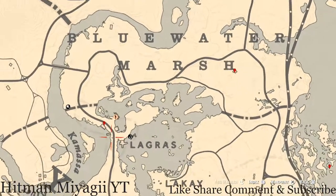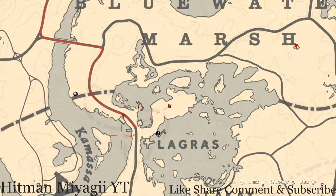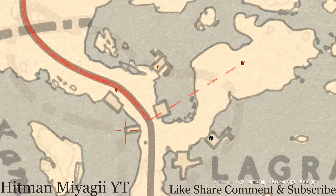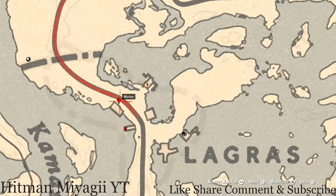Over to the left a bit, there are two tarot cards. One is right here on a gravestone — you will get a Seven of Wands tarot card. Over here before our next marker, right on the end of what looks like a dock but is actually a boat, on the back on a barrel, you will get another tarot card. This tarot card is a Queen of Wands.